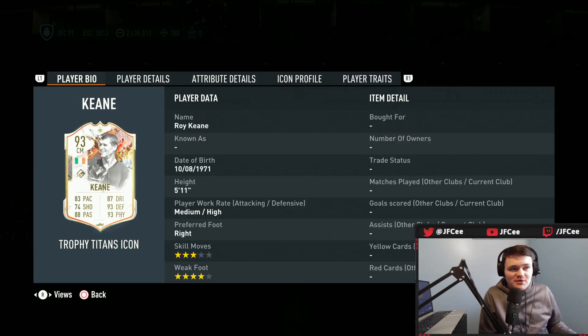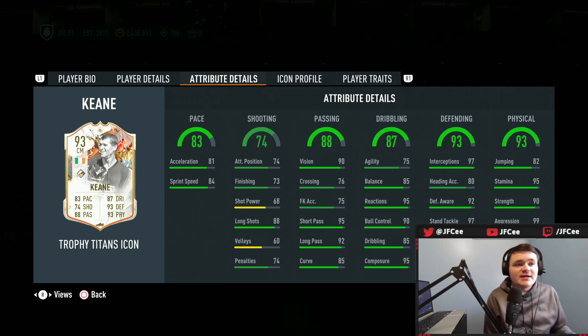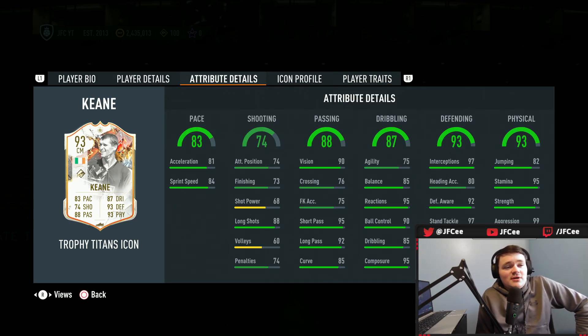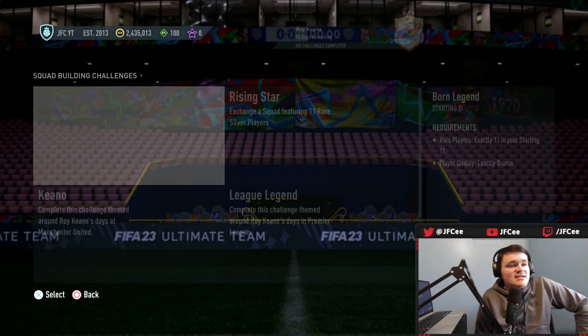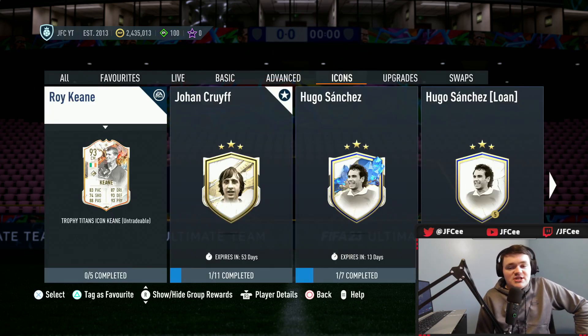We got a new icon SBC today and this card is actually pretty crazy. We got Roy Keane — four star weak foot is great, 5'11", medium-high work rates, great for just a perfect CDM. The only downside is you can only play center mid, which kind of sucks. But everything else is really great — this is basically like a mini Patrick Vieira. 83 pace, great reactions and composure, 97 base interceptions, 99 base aggression.